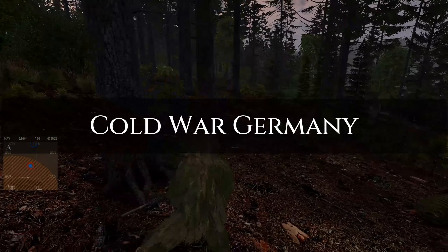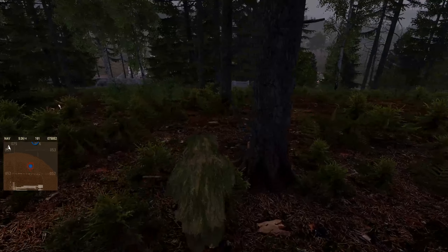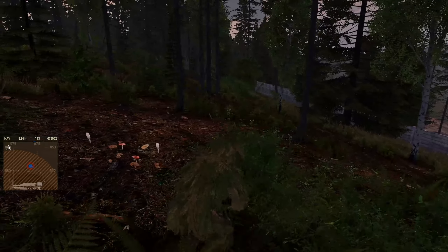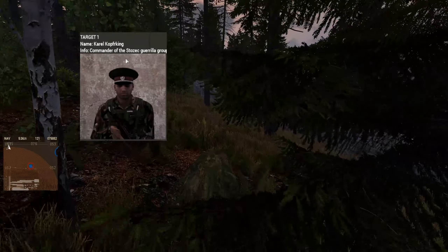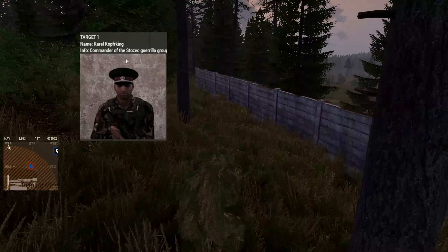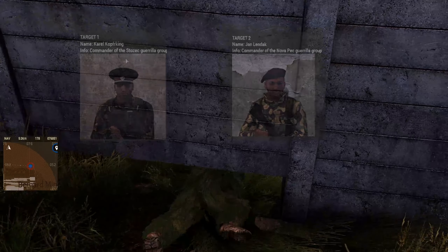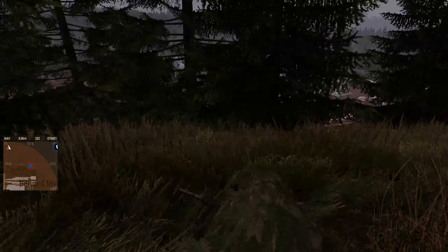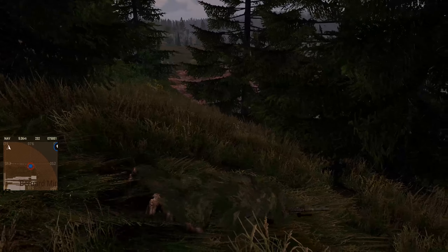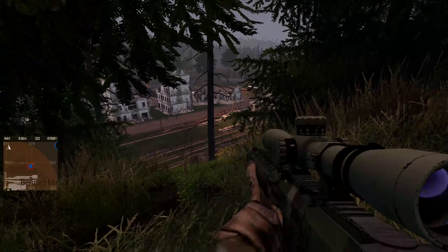Welcome to Cold War Germany. Today we've got a quick mission. Our mission is to take out two higher-up commanders in the two biggest guerrilla groups in the area. Our SOCOMs let us know there are two primary targets: Target one is Karl Kopfreking, commander of the Stosek guerrilla group. Our second target is Jan Landek, commander of the Novak Peck guerrilla group. They're meeting early this morning just inside an abandoned mine, so we're going to make the most of that and take them out at the same time.